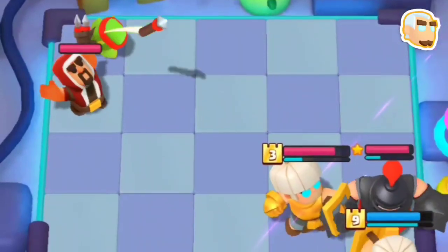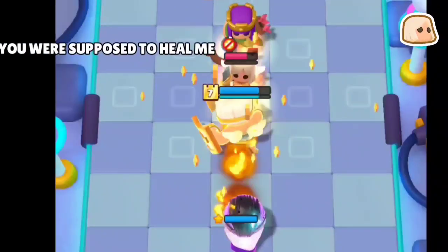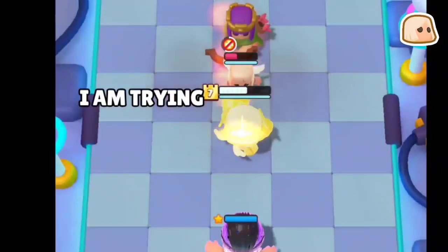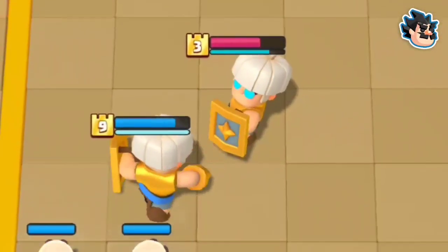Use this placement and your opponent's Magic Archer would only get one mini in contact, regardless of placement. Battle Healer, once again being a healer, just gets destroyed by an anti-heal ability.